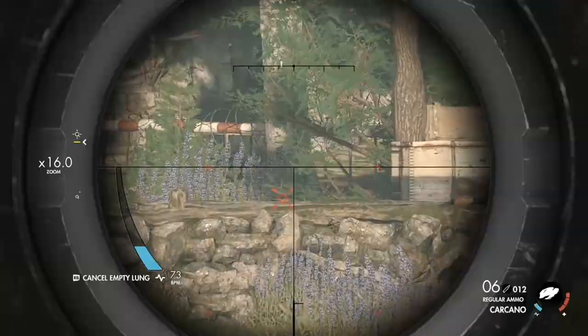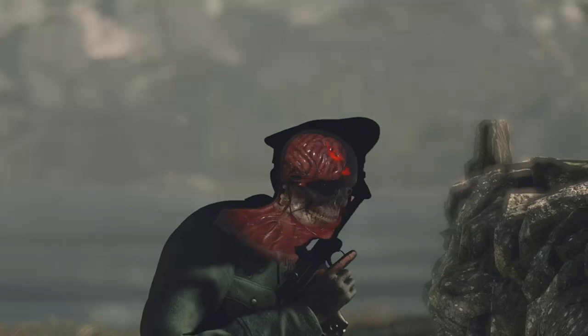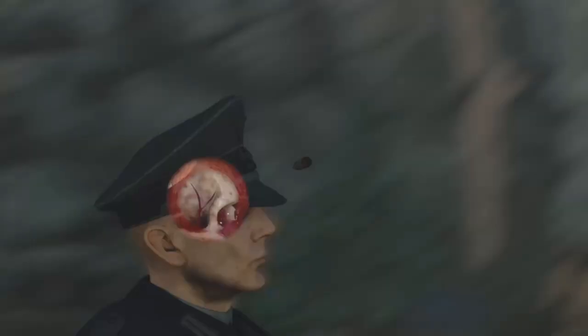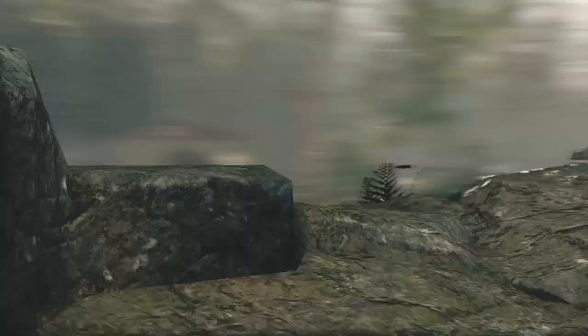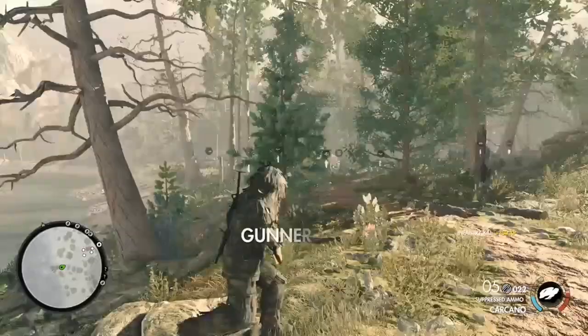Climbing down the plateau, the player is faced with three paths. Heading to the left takes you to the first checkpoint. This is a very well designed area with good verticality and excellent sightlines, and these qualities create a fair yet challenging battle for a surprisingly well defended first checkpoint. Heading forward from here takes you to the second checkpoint concealed in the tree line - a very good stealth area and very rewarding. Trying to approach this checkpoint from the road is suicide, as the panther tank sits near the checkpoint waiting to turn you into swiss cheese. Silent but violent is the motto for this section.